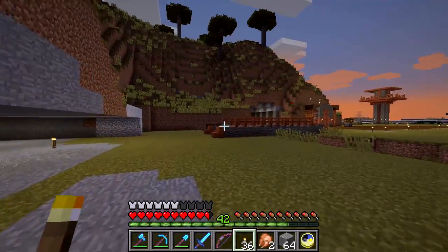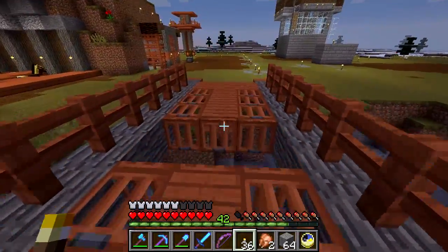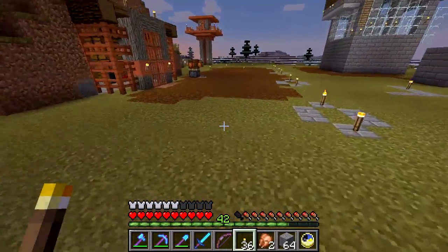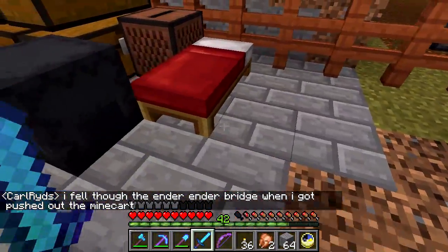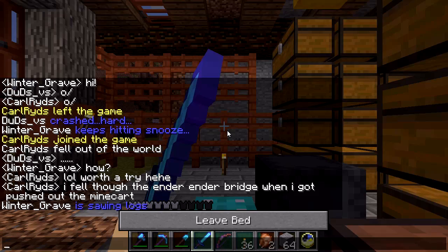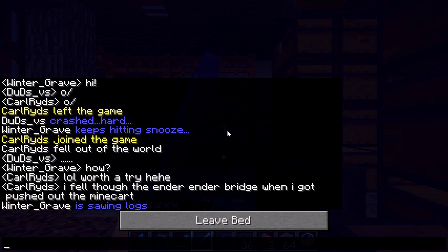Now, do I have an elytra? I do have it on — it just didn't deploy. Gotta be careful if I am jumping to the void with that. And they're under the bridge when I got pushed out of the minecart. Oh my god. So these guys built a new ender bridge. I haven't seen it, but apparently it's glitchy and you can glitch out of it and then fall to the void.